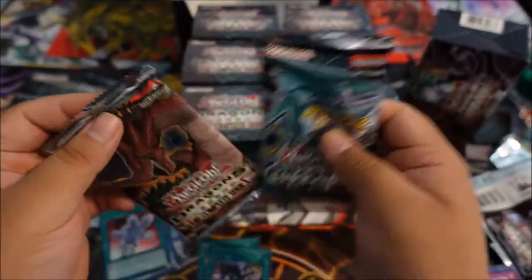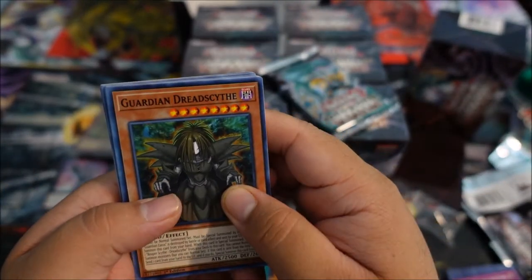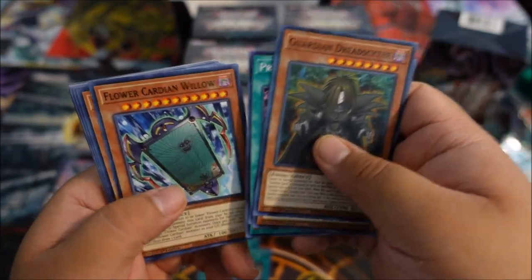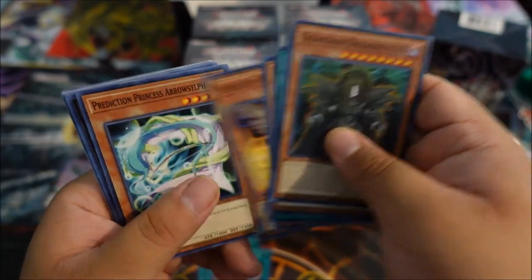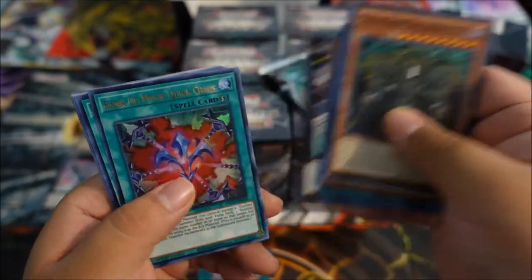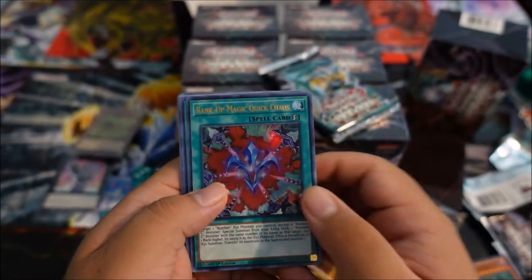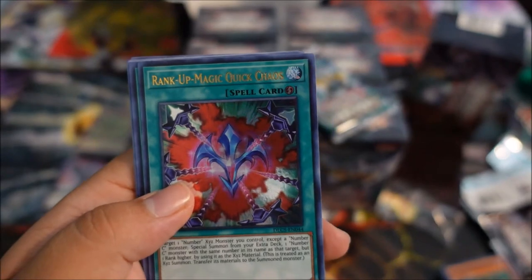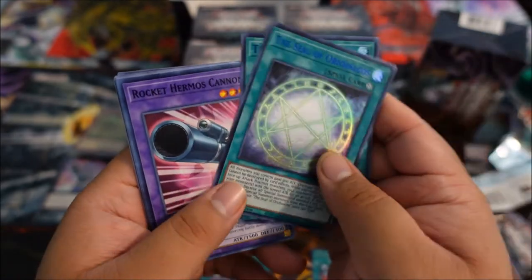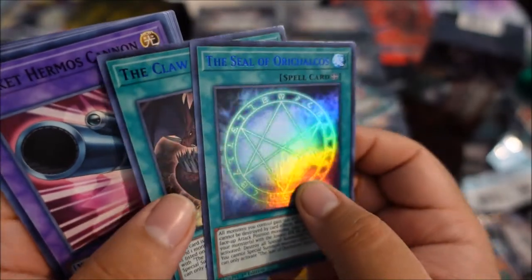Alright, now for the two packs. Starting with Harrowmouse — Guardian Dread Scythe, very nice. Assault Dog, Express Train, Prediction Ritual, Flower Cardian again, Raid Raptor, Napple Dragoness, Prediction Princess, Chaos Number 5. We got a Rank Up Magic Quick Chaos — now that's a good card, especially for Exceeds and Rank Up. That is so freaking good. And we got the Claw of Harrowmouse and the Seal of Orichalcos. I remember this thing from when it was in Yu-Gi-Oh. And these are blue — very nice.